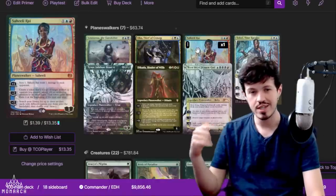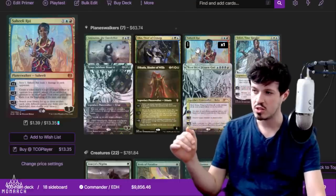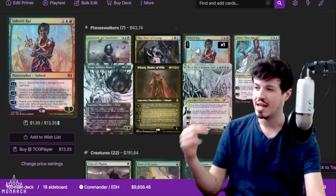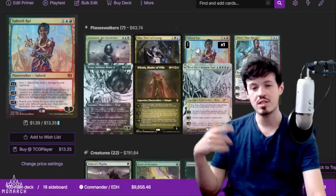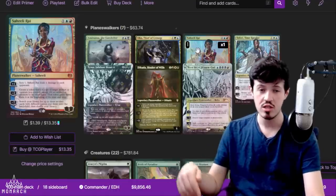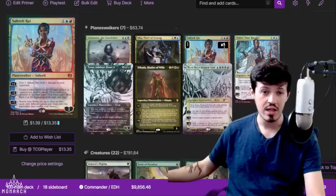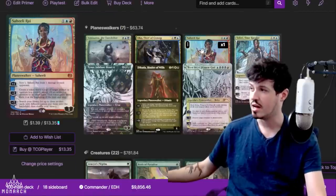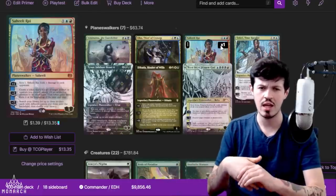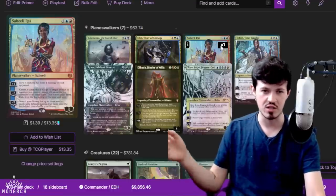Saheeli Rai is an interesting one and it makes a little more sense when you dive deep into the logistics of the deck. It's in there specifically because of its minus two — it says create a token that's a copy of target artifact or creature you control, except it's an artifact in addition to its other types and it gains haste, then exile at the next end step. The reason this is relevant is specifically when you're comboing off with either Bloom Tender, Faber Elder, or Dockside Extortionist. Saheeli can come in and make a hasty copy of something. Importantly, as you're noticing from a lot of the pips here, red is not a very common color in these Sisei lines, so it's actually kind of important that Saheeli is blue and red because it adds more power to Sisei and creates a clean way for you to get up to that five mana cost, which is the pivotal mana cost for comboing off with this list.